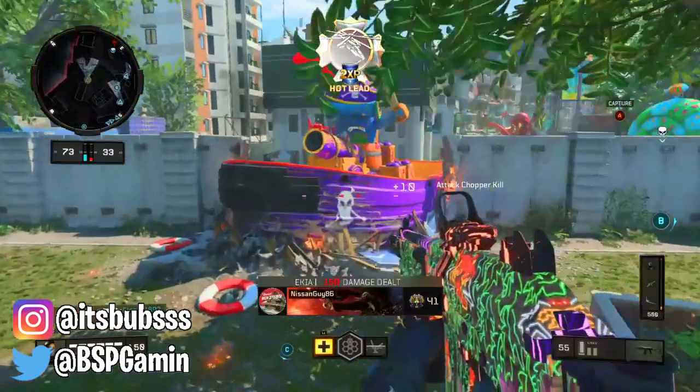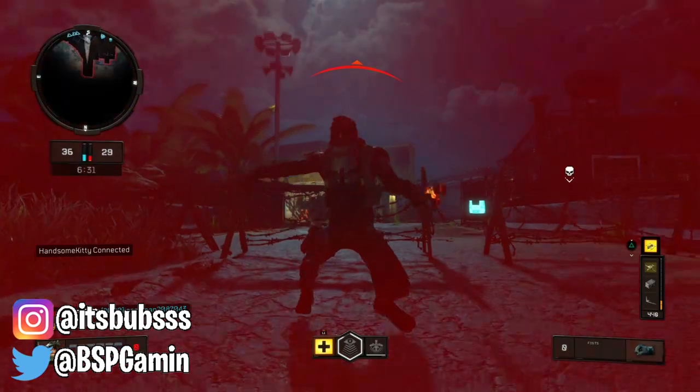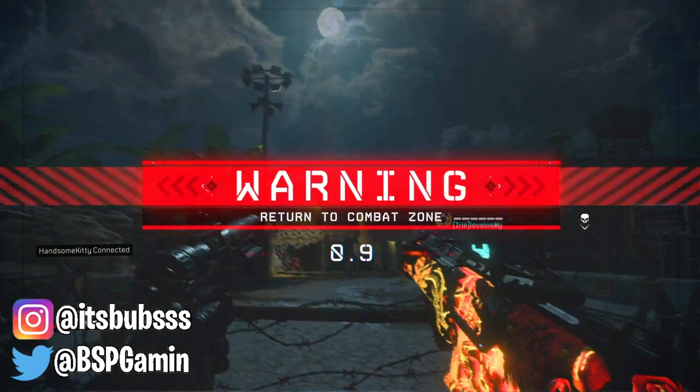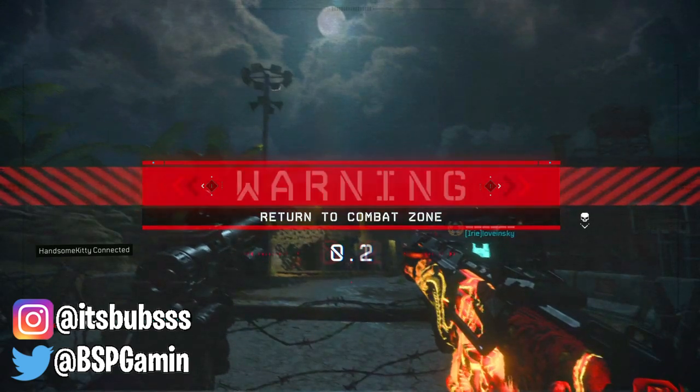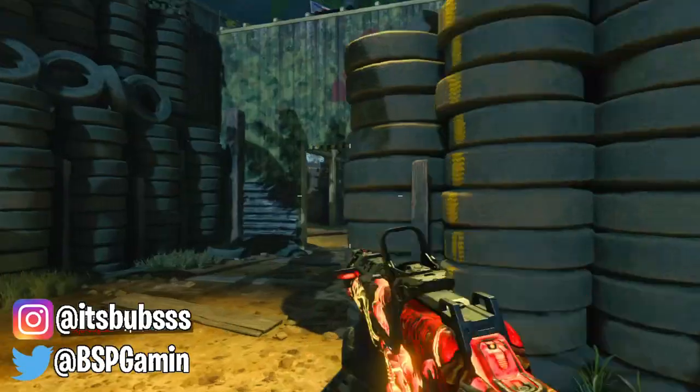This glitch is super simple to do. All you need is a sensor dart and we're good to go. Go over to an out of bounds area, pull out the sensor dart, and when the counter reaches 0.1 or 0.2, let it go. The dart has to land after you die, so you can't let it go early or it's not gonna work.